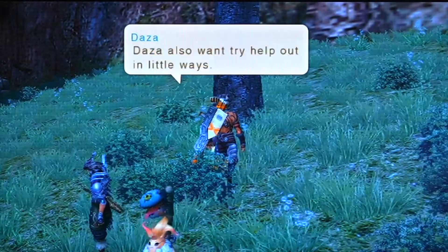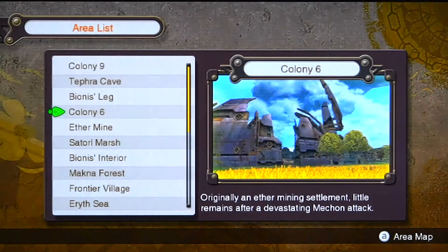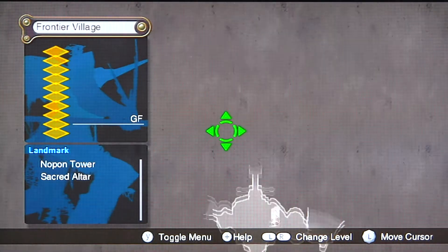I thought this guy isn't doing anything — nope, nothing. Let's go back to Frontier Village and then go to the Pollen Works.